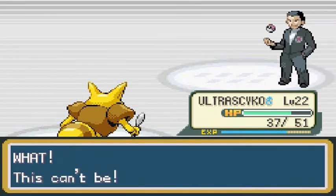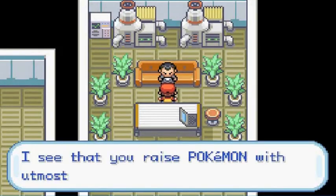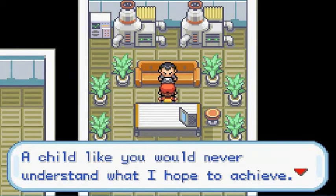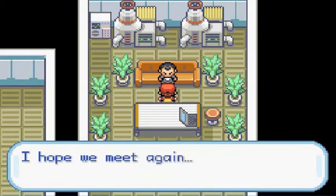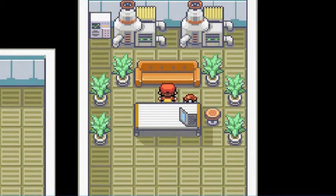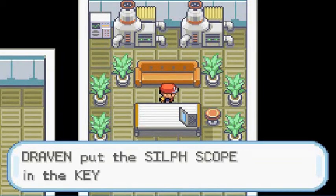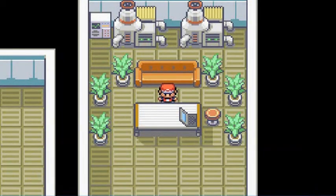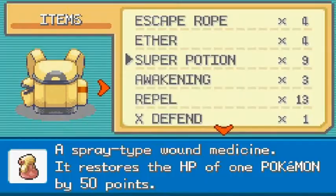Giovanni says, 'I see you raise your Pokemon with the utmost care. A child like you would never understand what I hope to achieve. I shall step aside this time — I hope we meet again.' He disappears and leaves us a nice gift — the Silph Scope! Always nice. Who is the champ? I'm sitting on the throne. That is pretty much it right there, guys — we've completed this part.